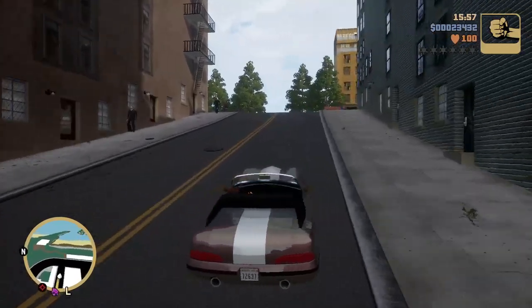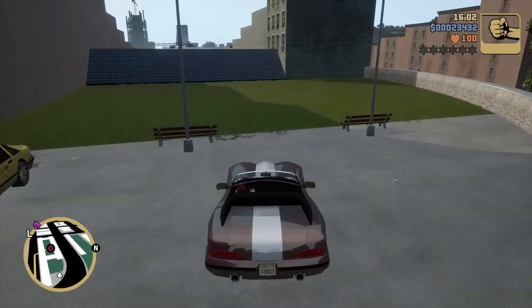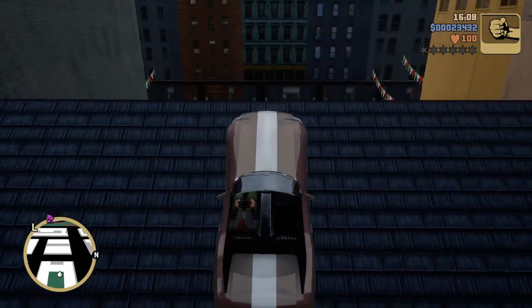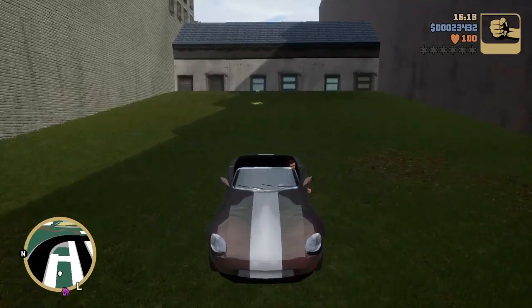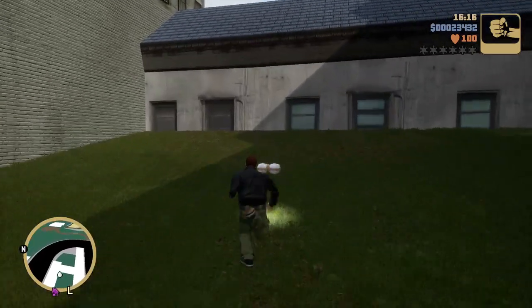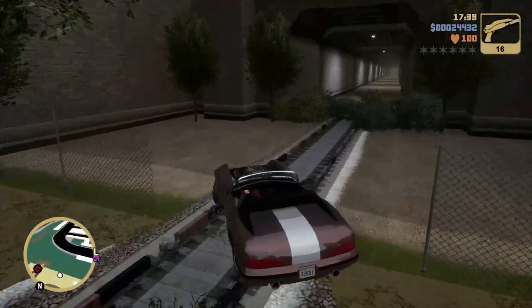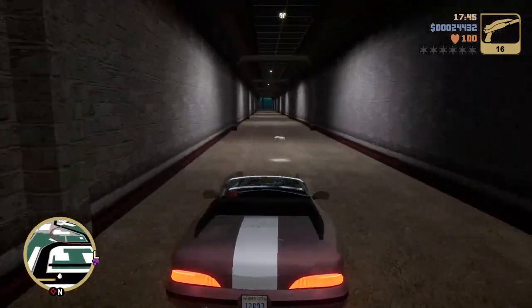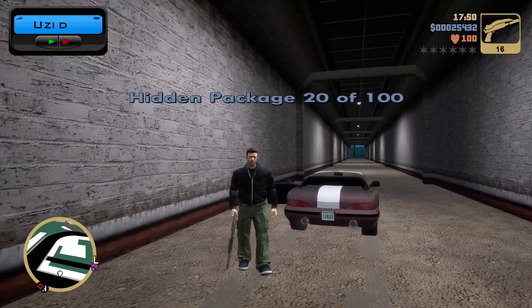We're ready for package 19 — got to go up near Salvatore's house. There's this weird park-ish area with liability hills that would never fly anywhere in the world today. Package 20 — we're going back where we got the Molotovs, but this time we're actually getting the package. They're still gone so no Molotovs. But there we go — Uzi delivered. Much like the flamethrower, you can routinely come down this stretch and get these Molotovs.